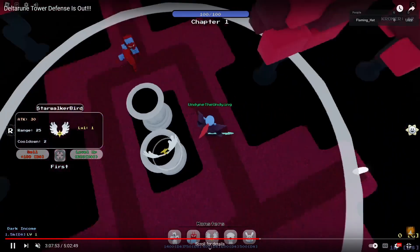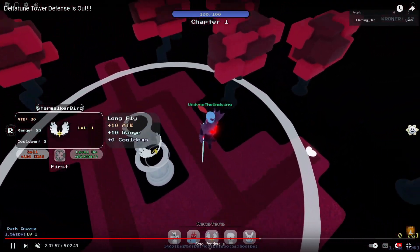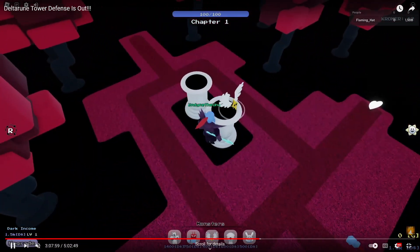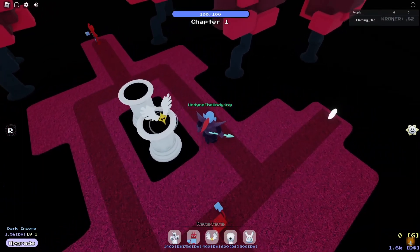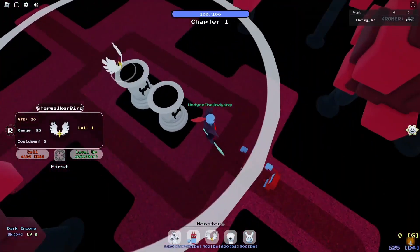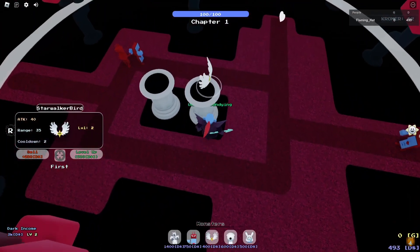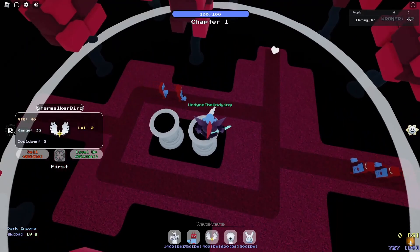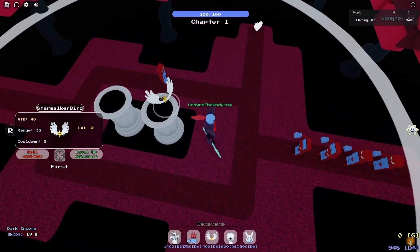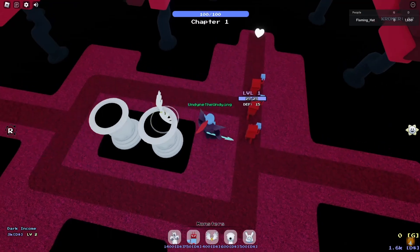Now you might notice I didn't start right with Lancer because this is what I did first. The biggest thing: you need Starwalker, you need Clover, and you need the Bloxerman for this. Your special soul is irrelevant. Pawnman and Rabbit I just had equipped — I don't use them really, or at least I didn't need to use them.